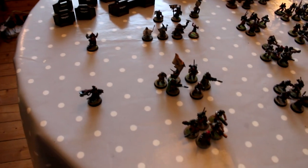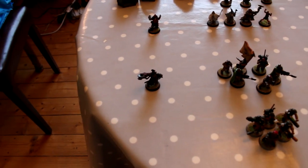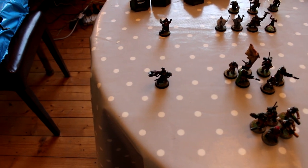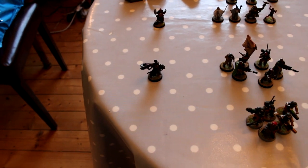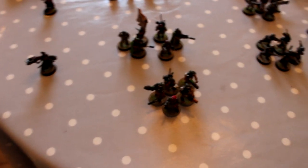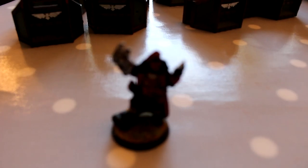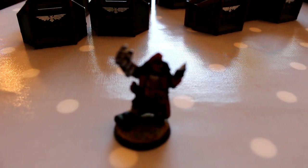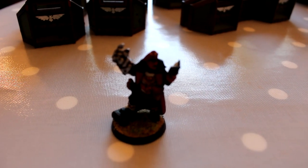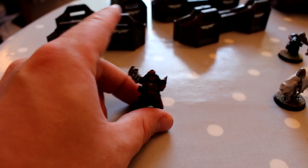Starting over here I've got some HQ choice section units. We've got Commissar Yarrick — he's one of the few named characters I have. I occasionally take PASC, but he doesn't really have a model so that's a bit different. Company Command Squads — we've got two of them, and a Master of Ordinance in that one as well. I won't go through upgrades, I'll just show you what units I've got. We've got a Commissar. I'm going to zoom in on a few of the units. He's one of my favourite models — he's reading from a book with his power fist, which is really awesome.